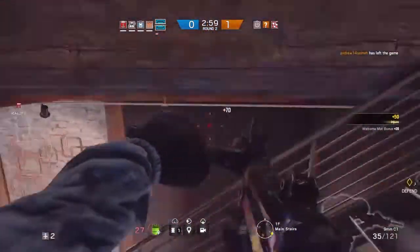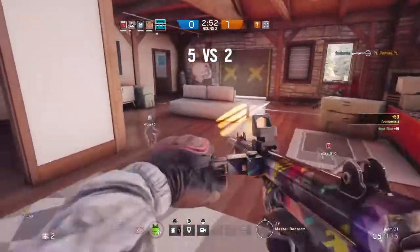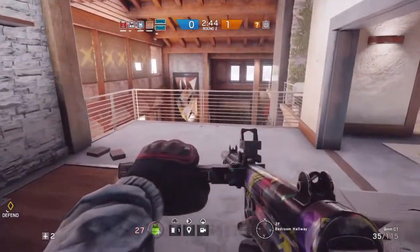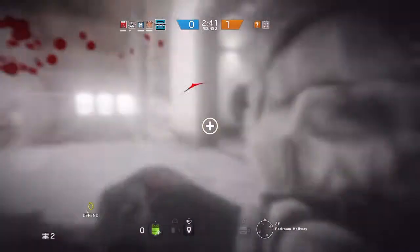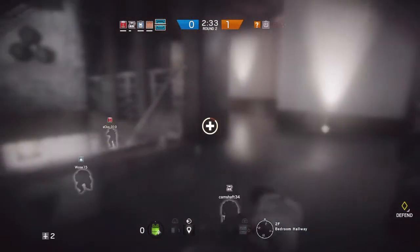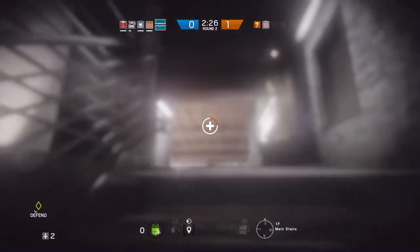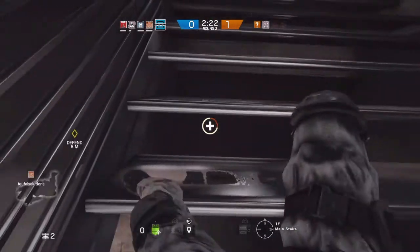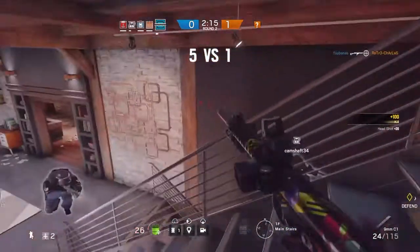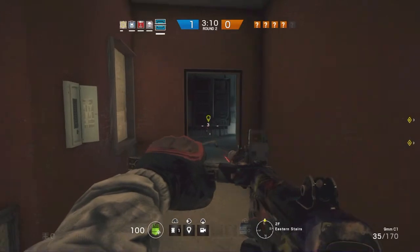Now that you've got your operator picked, it's important to consider where you want to start when the preparation phase ends. I recommend starting either two floors above the objective or down in the basement if it's not there. Most opponents come in on the floor the objective is at, or the floor above it, so two floors above or the basement is a good starting point. You also want someone sitting with the objective on cameras to give you intel on where enemies are coming from. Even a shot-out camera can give you valuable intelligence — if you know they shot out the construction site camera and you have good map knowledge, you can figure out where they're coming from and adjust your starting point accordingly.